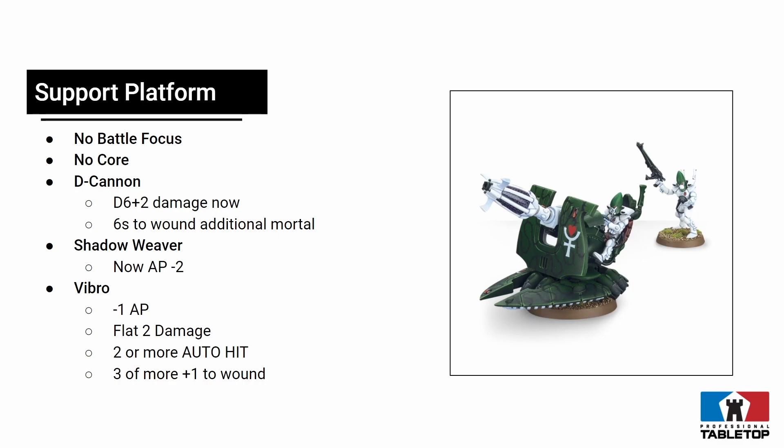Support platforms don't have Battle Focus, which isn't that big of a deal because two of the three guns are indirect fire. It would be cool if they had Battle Focus — your Vibro Cannons with their cool rules could touch terrain and then move away. They also don't have Core, so you can't just sit an Autarch next to these things and get re-rolls like before. We'll also have to see what Craftworld bonuses apply — whether you get a hit re-roll, a wound re-roll, or both. Ulthwe is probably getting one.